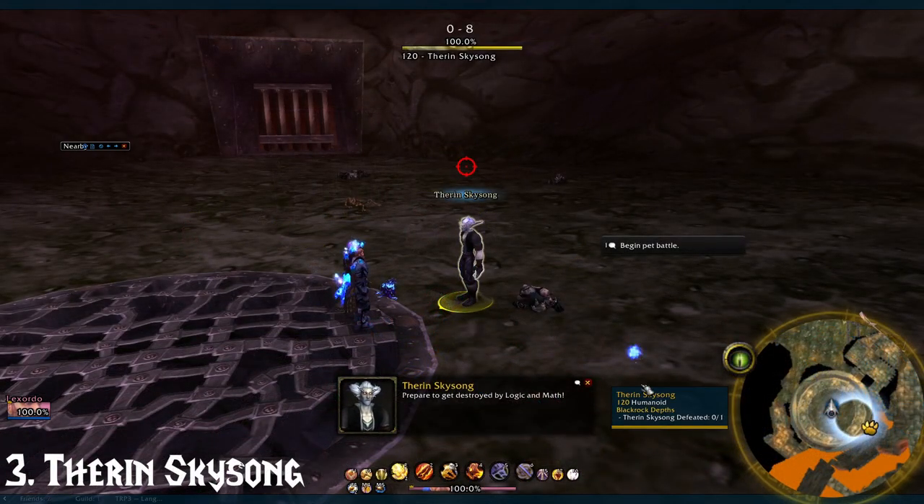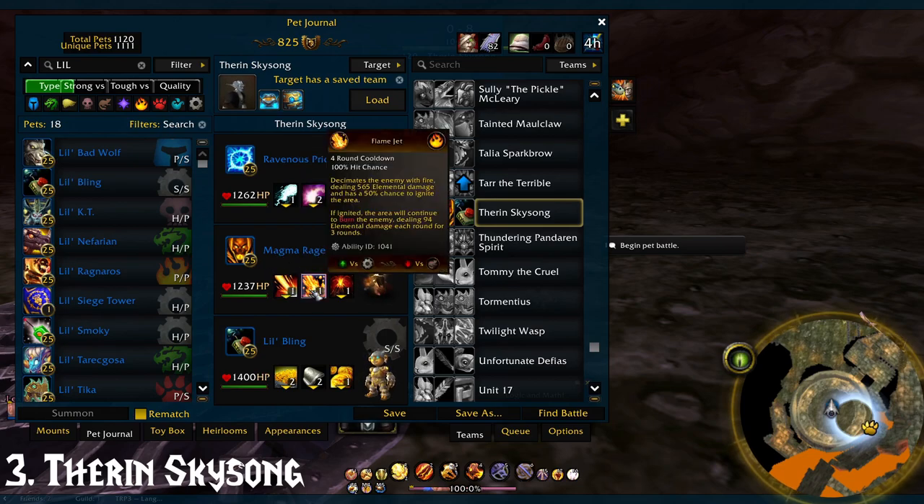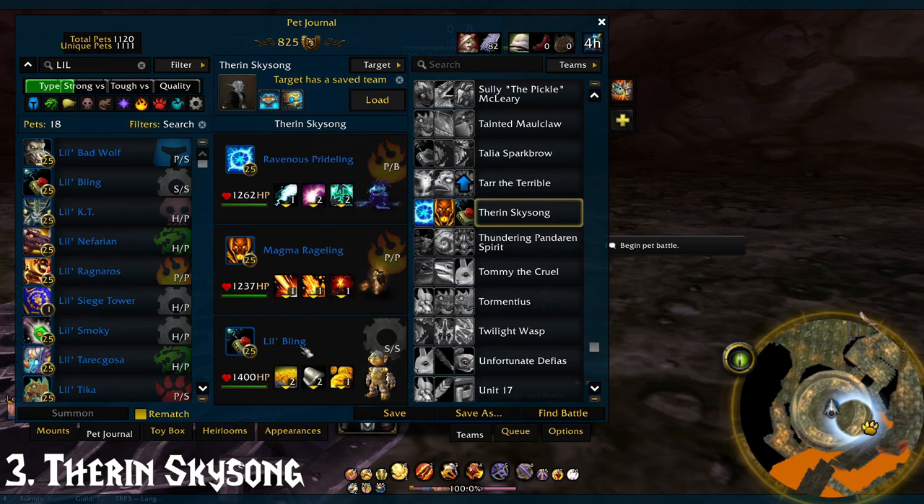Our next guy is Theron Skysong for number 3. You'll want the Ravenous Prideling at 1-2-2, the Magma Rageling at 1-1-1, and Lilbling at 2-2-1. Let's slap this guy.